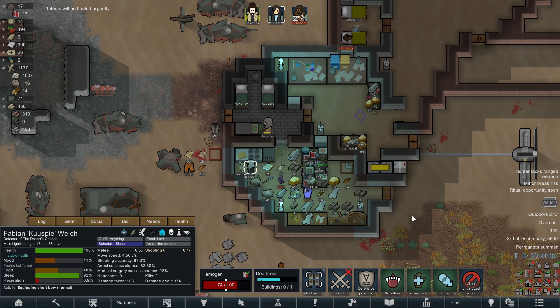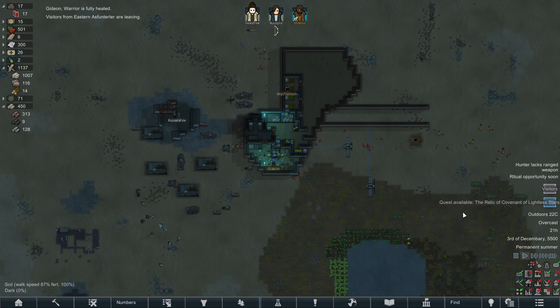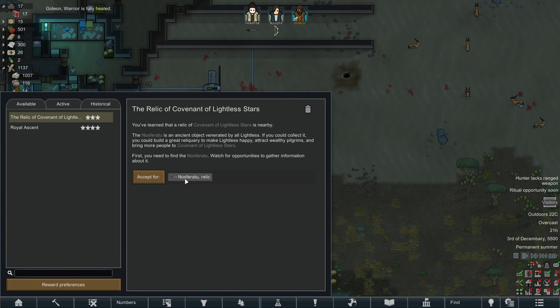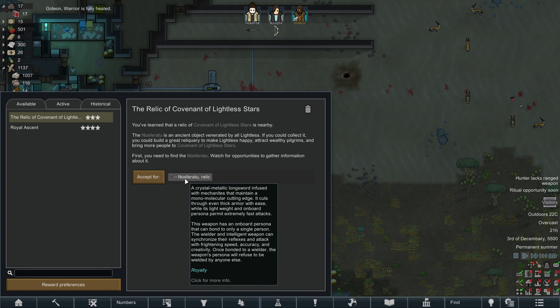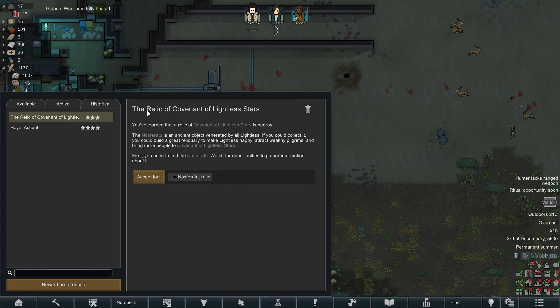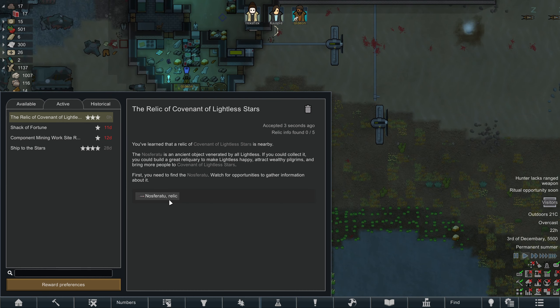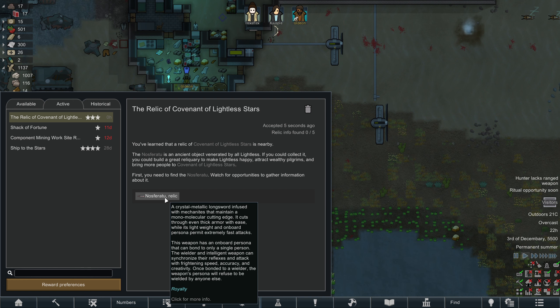Kuzboi's got a bow — excellent. Quest available: one of our lethal weapon relics. We learn that a relic is nearby. The Nosferatu is an ancient object venerated by all lightless. So we can now get information about that — make Hexaflex even more lethal, why not? It'd be pretty good.